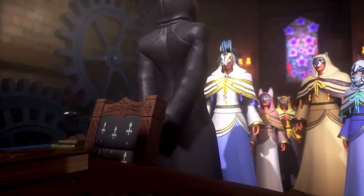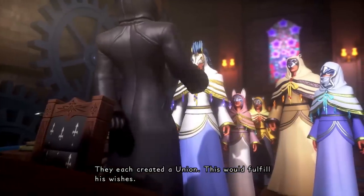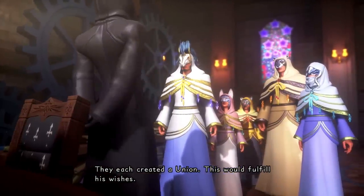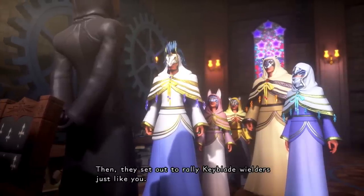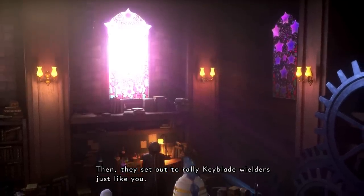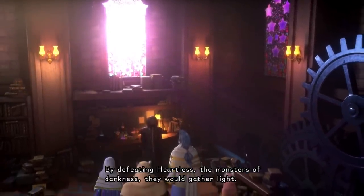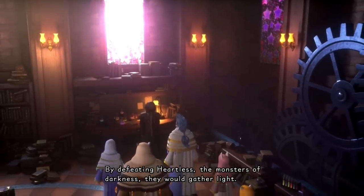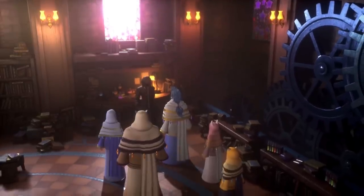The pupils assume that their selection is in service of saving the world from the impending darkness, but are surprised to learn that this is not the case. The Master tells the apprentices that the world cannot be saved. Inevitably, there will be a great battle between every Keyblade wielder that will engulf the entire world in its grasp — every wielder will perish, and there will be nothing left of the Realm of Light. But how does he know this? Well, the Master has the ability to see into the future.